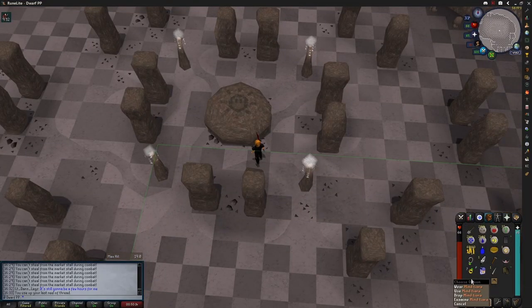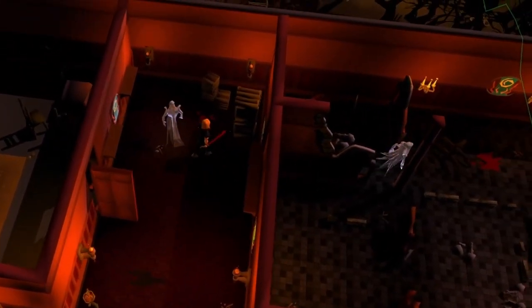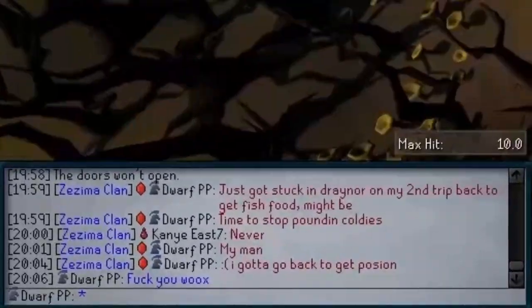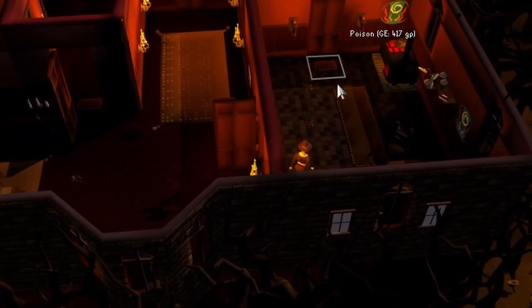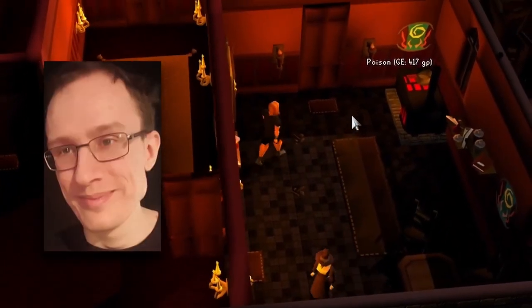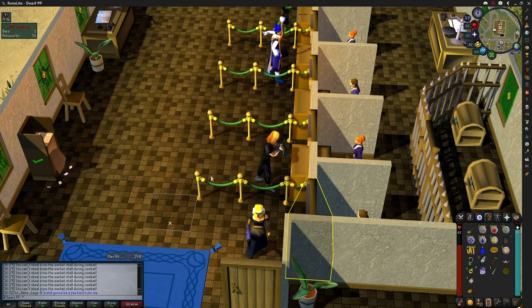Make a fire and mine tiara by using a tiara mold on a furnace with a silver bar in your inventory, then using it on the respective altar with the respective talisman. Go to Draynor Manor and get two fish food from upstairs and one poison from downstairs. Use the poison on one of the fish food. Craft a cowl with some leather, thread, and a needle.